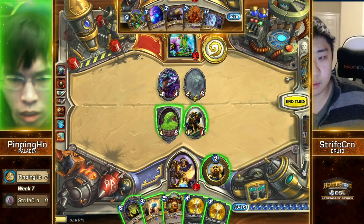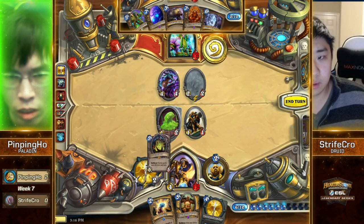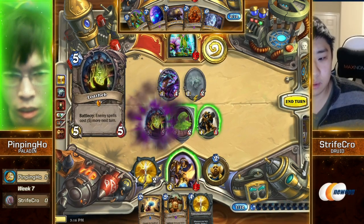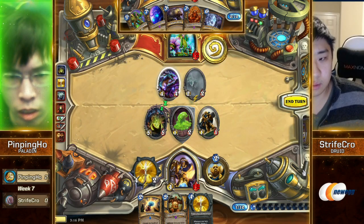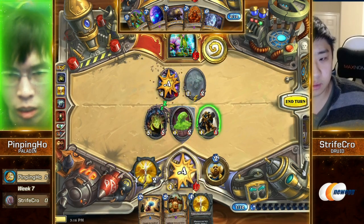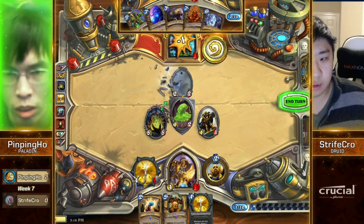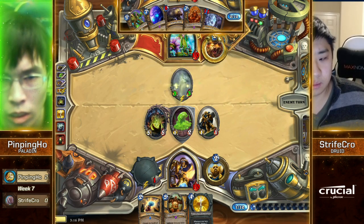All Strifecrow has to do is just combo next turn and not die. Because it doesn't matter if the Shade of Naxxramas survives — there's 12 damage in just the Treenants if you kill off the other one too. Oh wait, he has Loatheb! Oh my gosh, he's gonna go with it. Alright, Truesilver — I think he's gonna take out the Azure Drake. Or maybe he even goes face. He's going for the Azure Drake.